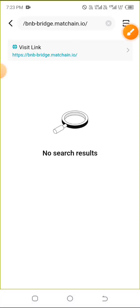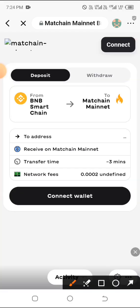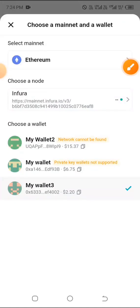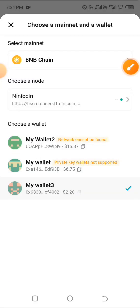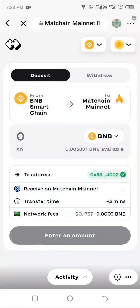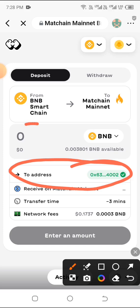The website is bnb-bridge.matchain.io — search for that and wait for it to load, then click on it. If it asks whether this site is safe, go ahead and click Enter, then click Agree and Continue. At the top right, click on that icon and switch from Ethereum to BNB Chain. After switching to BNB Chain, click Cancel at the top left and you'll see it's showing Connected with your address reflecting.